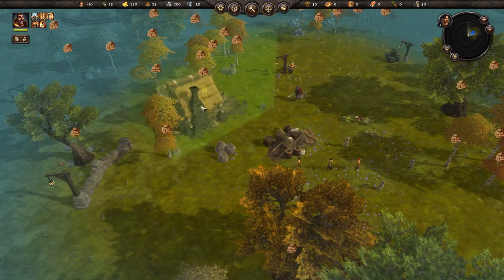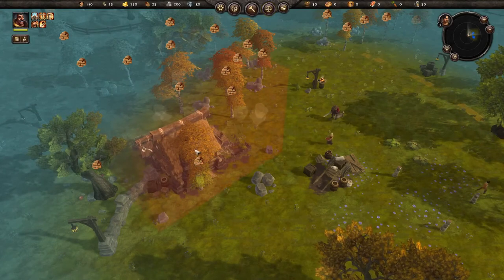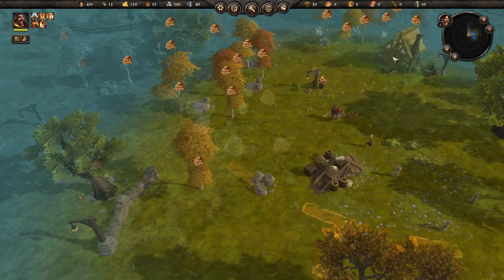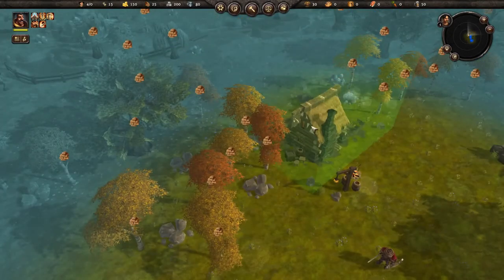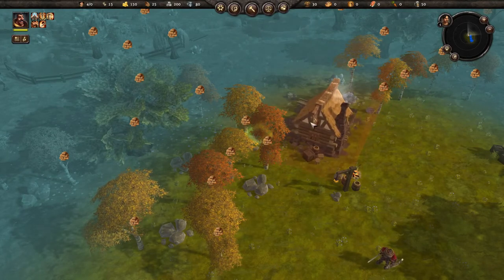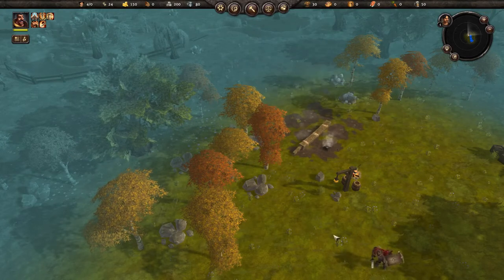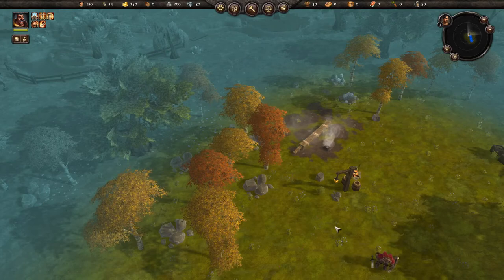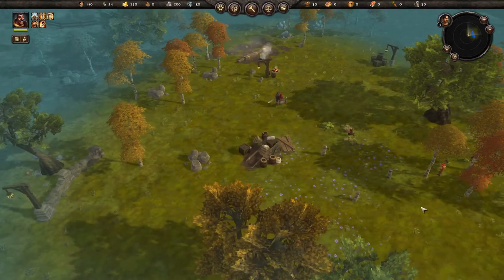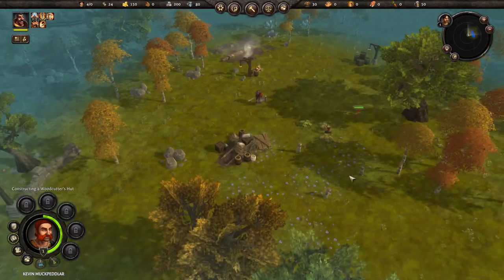The little icons pop up telling you everything around it that it's going to be able to harvest. There's a lot of wood up here so I think we're going to put our woodcutters lodge right up here. I can turn the direction for aesthetic reasons. Somebody should go off and start building it, and I can actually send him over there to start building it too.